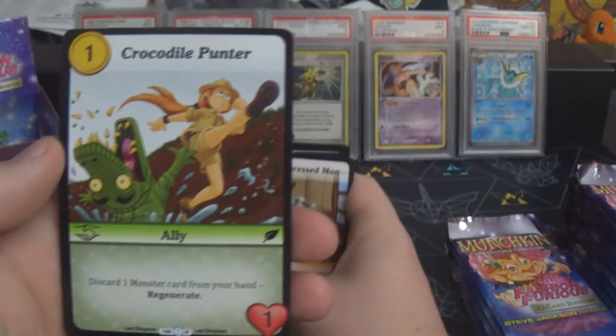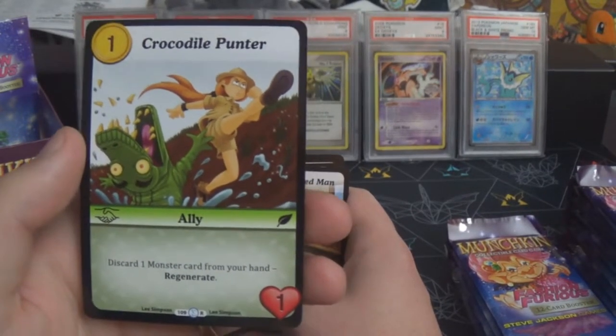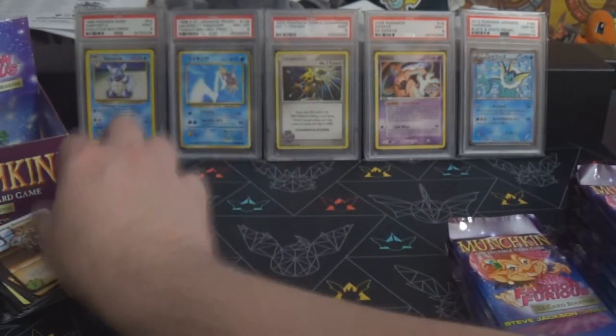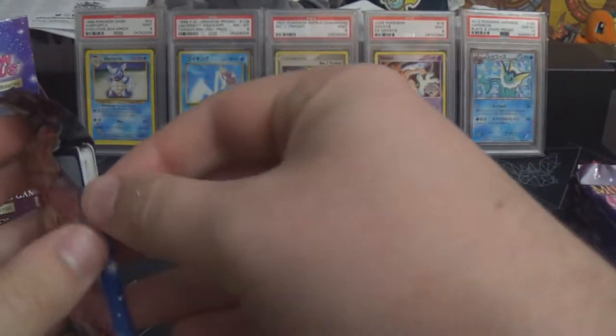We have Crocodile Punter — another ally, this time in green, one gold, one toughness. Discard one monster from your hand to regenerate. Interesting — so you could just constantly block if needed.